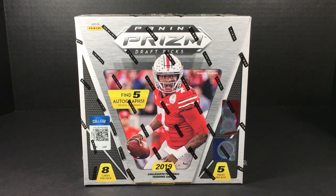Right at the beginning of baseball season we have some football — this is 2019 Panini Prism Draft Picks. Five autos per box, eight cards per pack, five packs per box, so one auto per pack. I'm just going to be as blunt as I can possibly be.